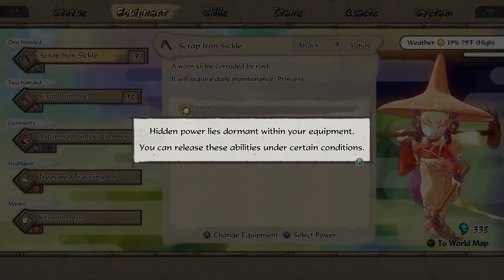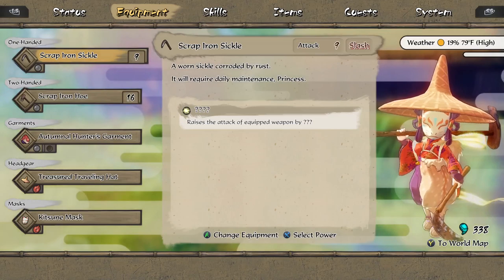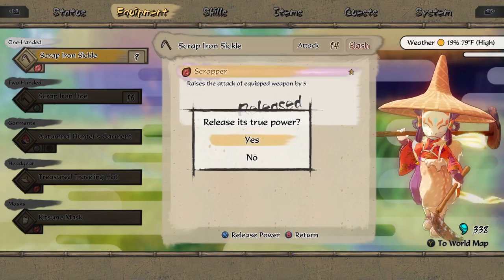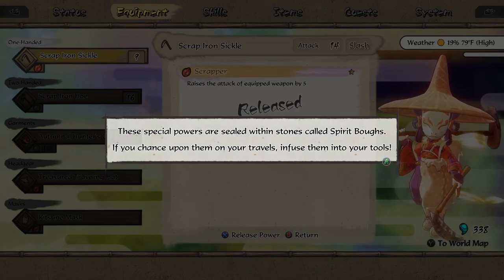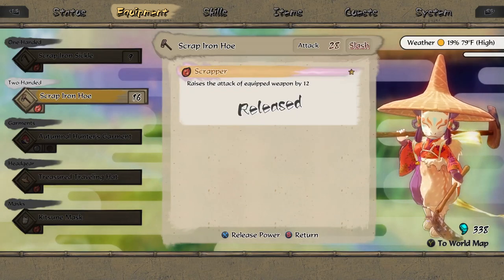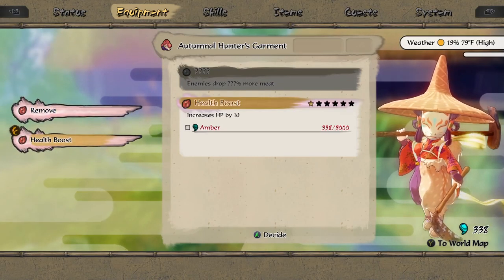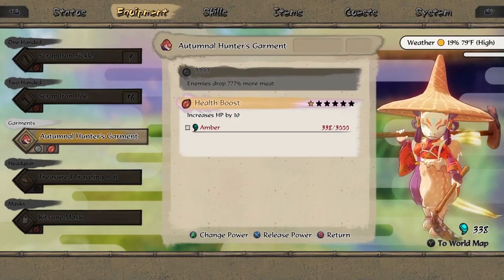So this is something I forgot to explain earlier. Basically, once you reach certain conditions, you can unlock skills on your equipment - it's different for each skill. For example, on our cheap iron sickle, we killed 20 demon sparrows, so we unlocked the ability to power up the equipped weapon by five. Each weapon will have different skills you can unlock, and sometimes they'll have empty slots you can fill in with spirit bows once you have them unlocked.